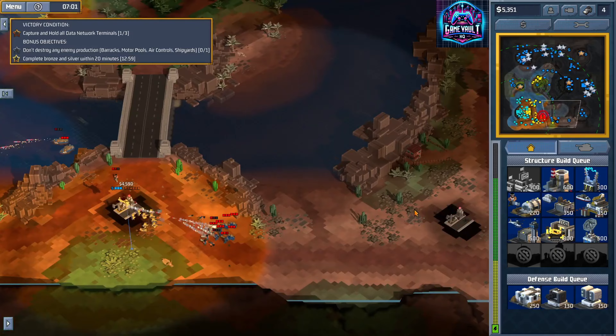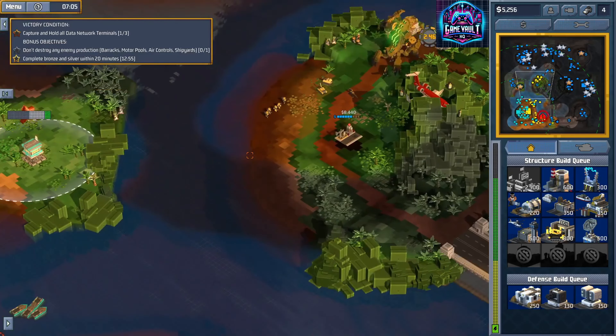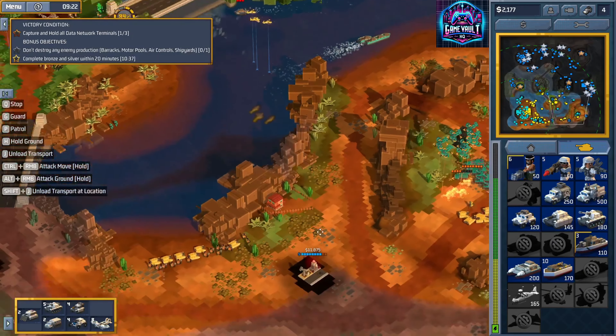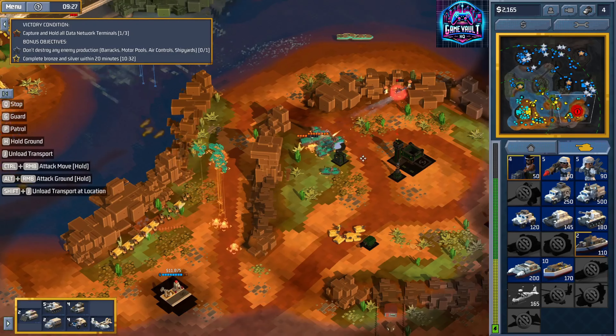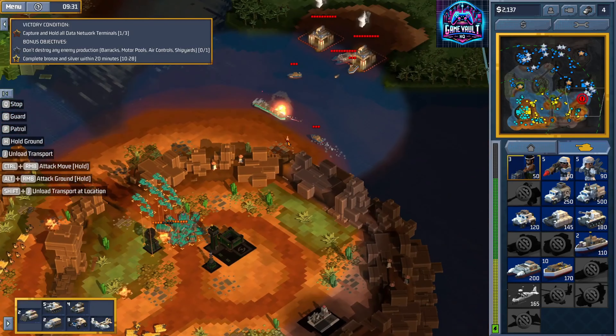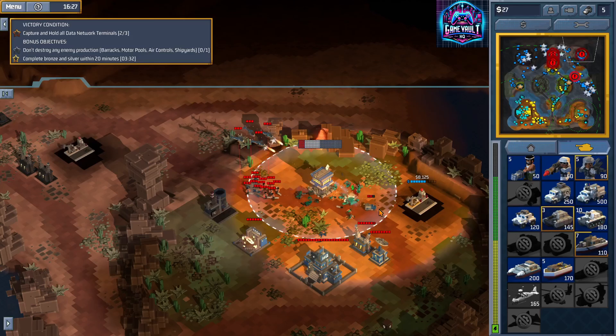Visually, the game is a treat for those who appreciate retro aesthetics. The voxel-based environments and units are vibrant and detailed enough to keep things visually engaging, yet simple enough to evoke that classic RTS feel. The destruction physics add an extra layer of satisfaction when you see entire structures crumble under a barrage of missiles.